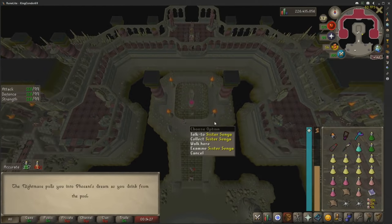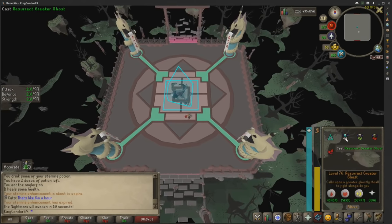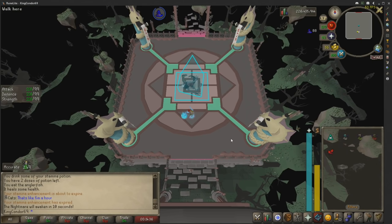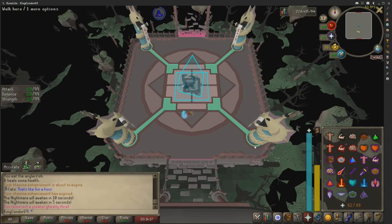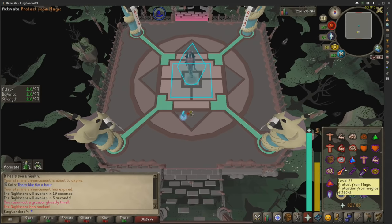We're going straight into the pool of nightmares. You might have to talk to the NPC at the start if you need to. First thing you're going to do is stay on top of summoning the resurrected greater ghost — hit that now and just summon it every time you remember. Even if it's still up with 30 seconds left, just summon it. Nightmare wakes up — party hat on at all times.